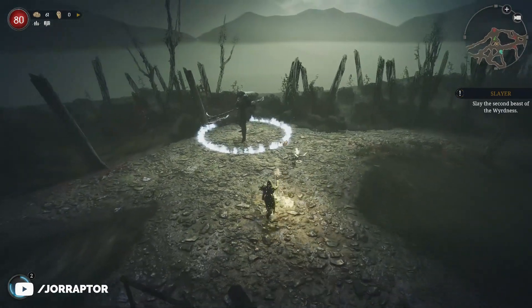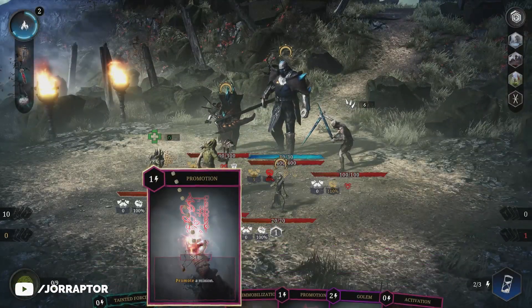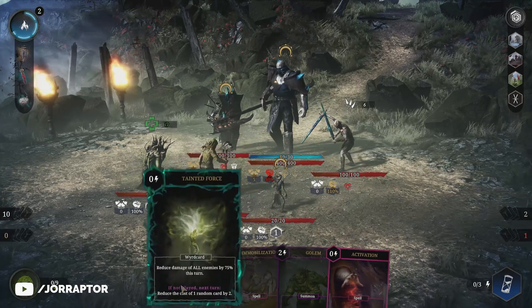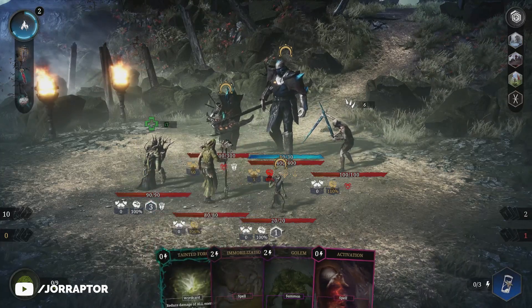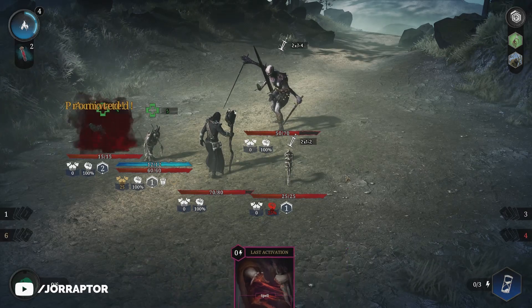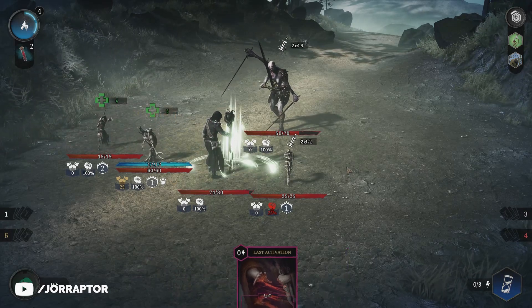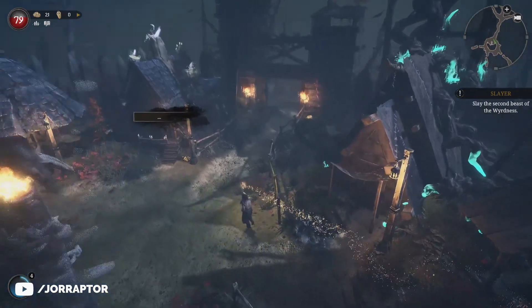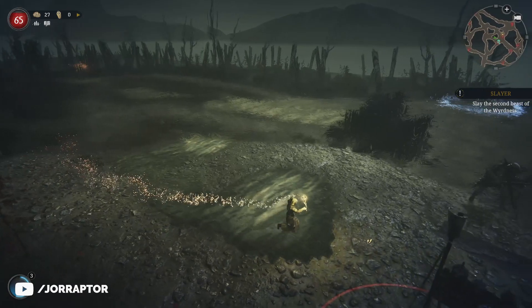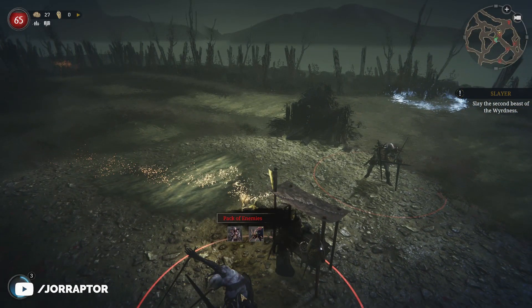I really enjoy roguelikes, but I don't have that much experience with deck builder games, and those are sort of the two main inspirations for this. But it didn't take long for me to get accustomed to how the combat works and what strategies I should be using. I think that's already one of the game's most unique points — it's kind of a blend of different genres. You have this hub area and the overworld map you walk around, which you can explore and interact with different objects you find.